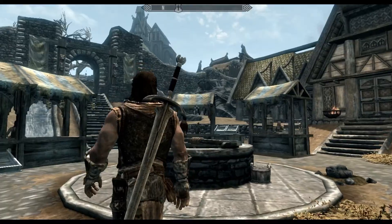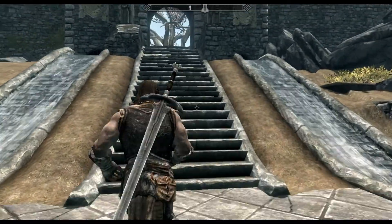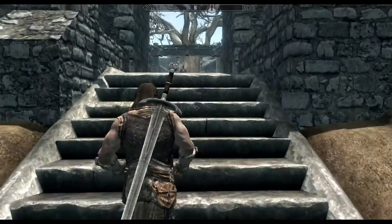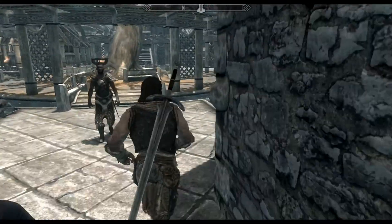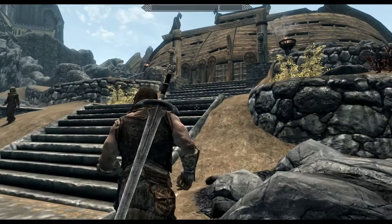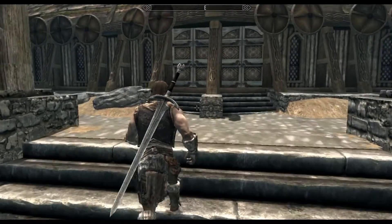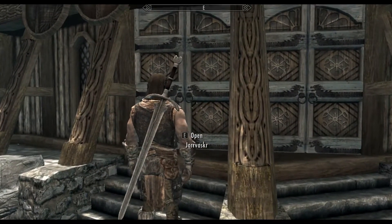That was very profitable because now we have 886 gold. And now we're going to head straight towards the companions and join them. Hopefully they do take us in. This is Skyrim — a whole lot of unexpected stuff happens now and then when you don't expect it. So let's hope for the best and let's go into Jorrvaskr.